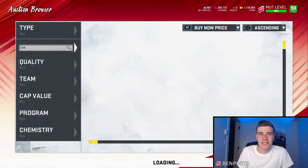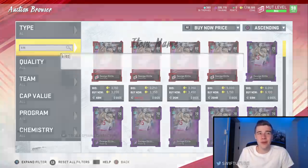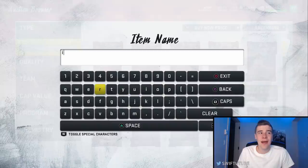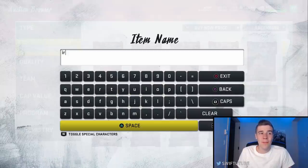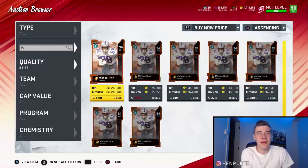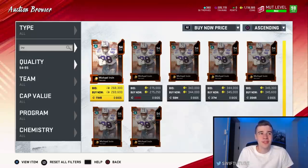Let me show you guys how much Michael Irvin is actually going to sell for so we can see our revenue and figure out our profit. He's selling for around 275,000 coins right now — the reason he's so expensive is because he just got that power-up expansion. You're still going to be able to make a really good profit off of this card.